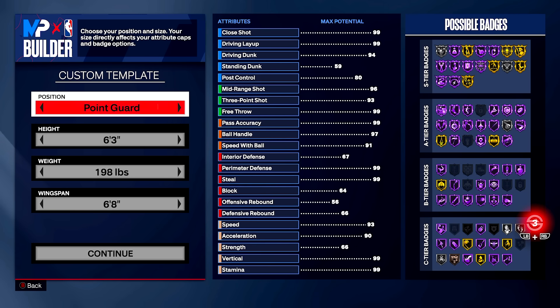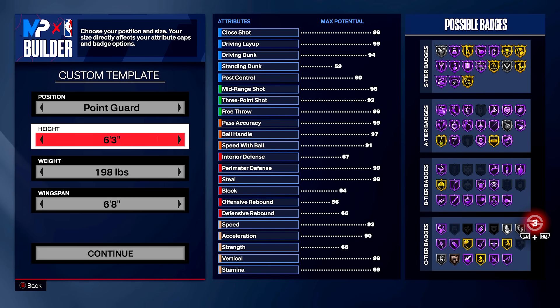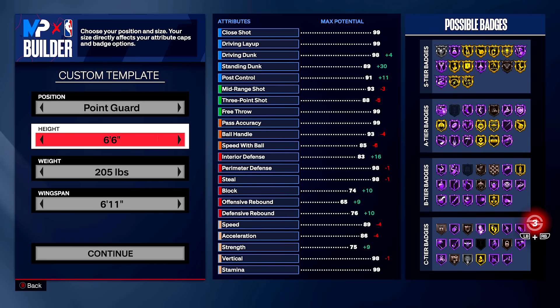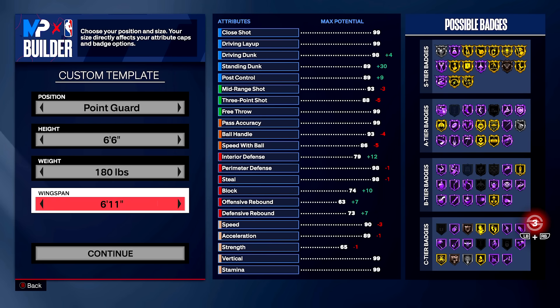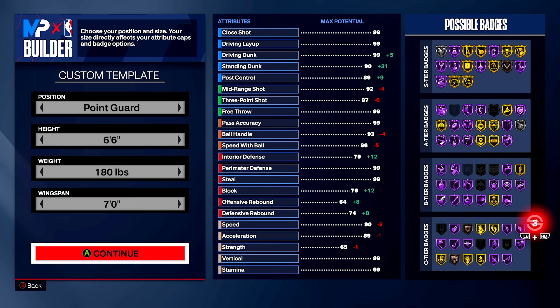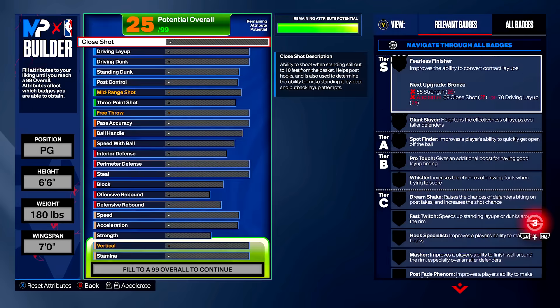The first thing we're going to do is stick with the point guard position — the point guard is just the best build in the game. Height of this build, we are going 6'6". 6'6" point guards have been dominating all year. The weight for this build, we are going minimum weight — it's all you need and you're as fast as you can be. The wingspan of this build, we are going to bump this up to 7 feet. This is what your custom template should look like, and once you have copied it exactly, let's continue on.